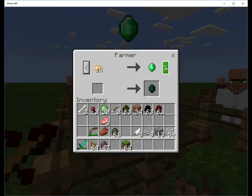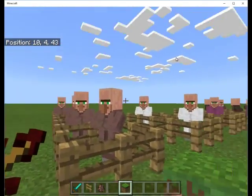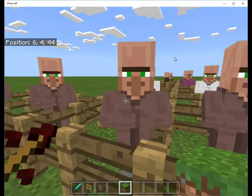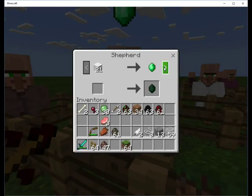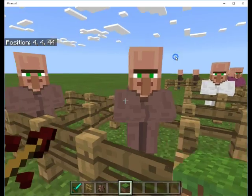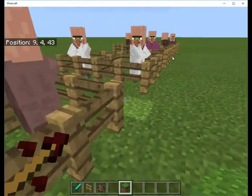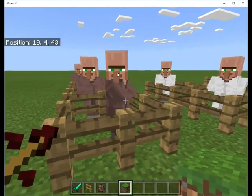Let's start with trades. The farmer starts with wheat - he'll buy wheat, potatoes, carrots, and he will sell bread. I'm going to show you what their final trades are, starting with the beginning. The fisherman: if you give him fish and an emerald he'll give you a cooked fish; give him string he'll give you an emerald; coal he'll give you an emerald. The shepherd: give him wool he'll give you an emerald; give emeralds he'll give you a pair of shears. The fletcher: you give him string he'll give you an emerald; he'll give you arrows.